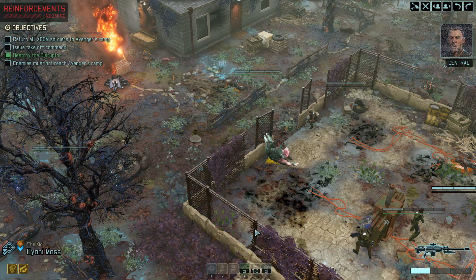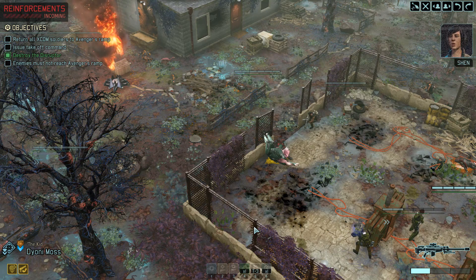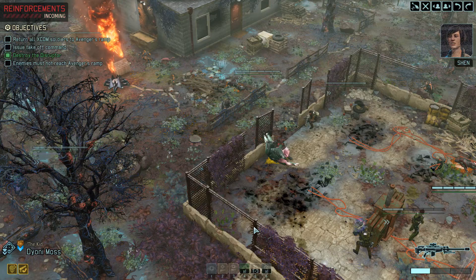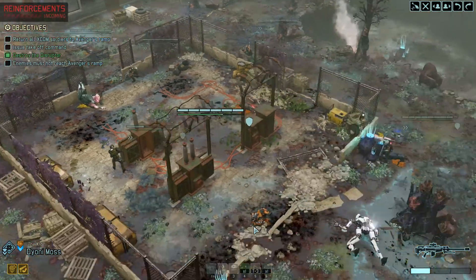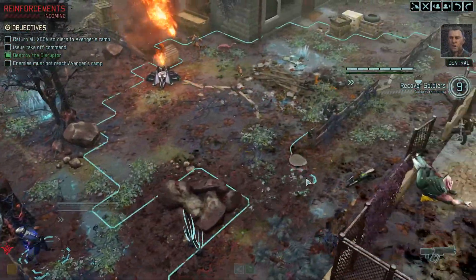Target destroyed. Excellent work, Menace 1-5. Shen, what's our status? Whatever it was, destroying it seems to have lifted the disruption field. Engine control systems are coming back online. We should be clear to take off within 60 seconds. Commander, we can take off on your order. We should get the squad on board and get moving.